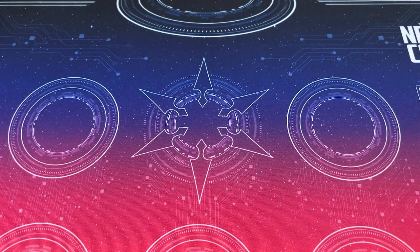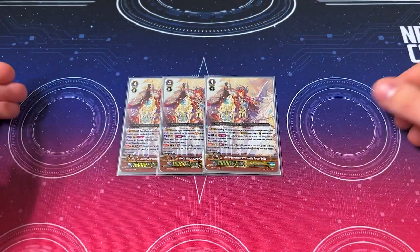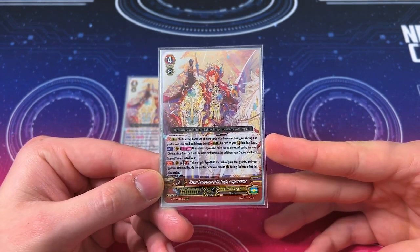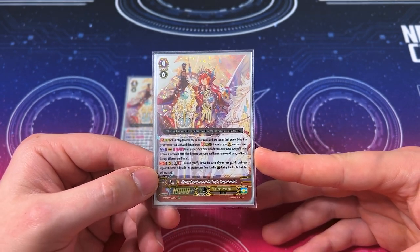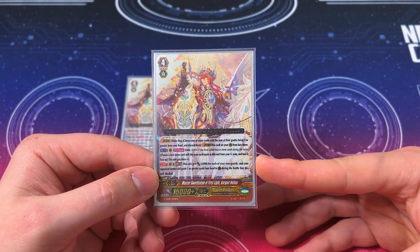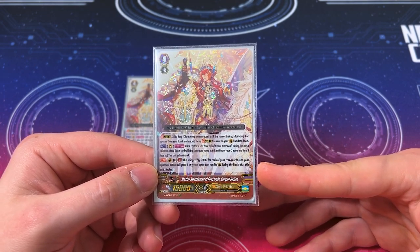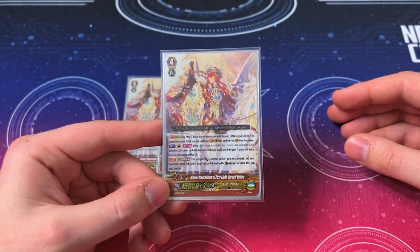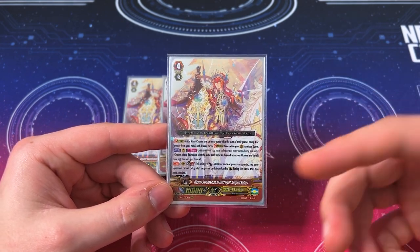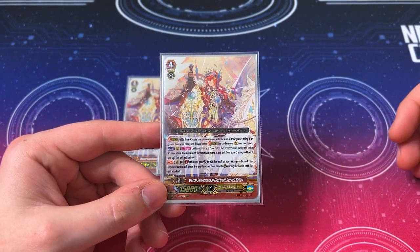Now moving on to the fun stuff — the G Zone. Starting off with a classic Gold Paladin G unit, running 3 copies of Gerga Helios. Act Unite: choose a face-down card with the same name as this unit and turn it face up — it gets Drive plus 1, so quad drive. Second skill is GB3: it gets 5k for each of your rear guards, and your opponent cannot call grade 1 or greater cards from guard when this attacks. PGs are grade zeros now so the restriction is less impactful, but the extra power helps. We're mostly running 3 because it's flip fodder — you flip one when you stride, and sometimes go into Helios for the second stride.